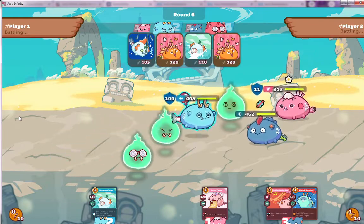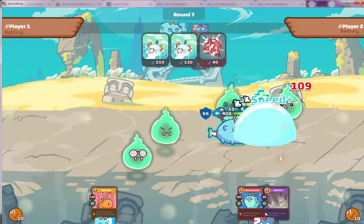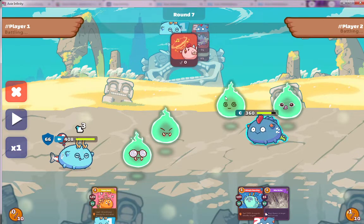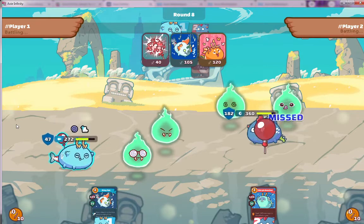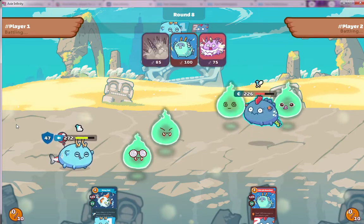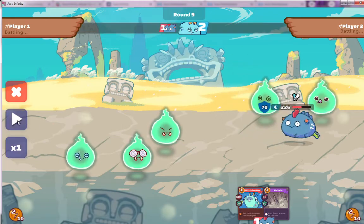He puts the aroma on the bird and takes it down — he sacrifices his bird and goes one versus one with the dusk. He thinks he has better chances with the dusk one-on-one. The diddly-doodly-doo card basically removes the fear, and then he stuns — wow — and he has a lot of shield. This is a great move: put the aroma on the bird, then go one versus one like a terminator and just tear it down. It's insane.